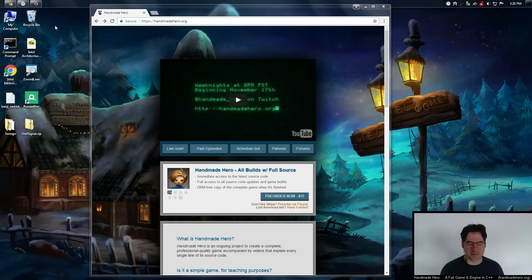Hello everyone and welcome to Handmade Hero, the show where we code a complete game live on stream. Yesterday we implemented depth-peeling and surprisingly it all went very well — it took a lot less time than I thought it would. Since we don't have the ability to debug the GPU on this machine, I thought we were going to end up with a lot of black box debugging, but it turned out that wasn't the case at all.